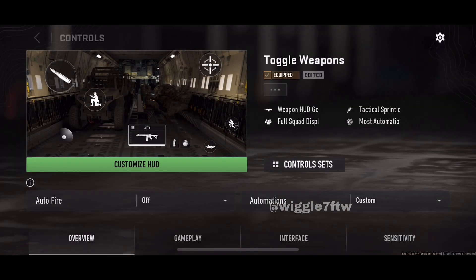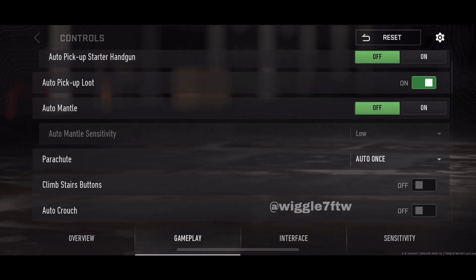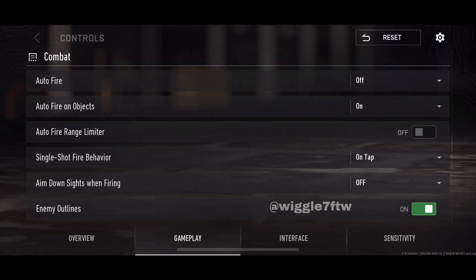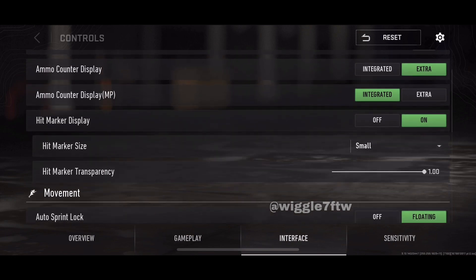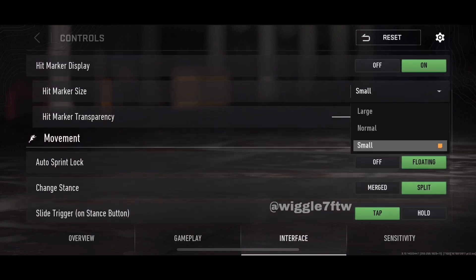Scrolling down in the control section, we can see they added gyroscope, which was finally a community request. It's still in beta but there are no sensitivity settings for gyroscope yet — we may find those in the next update.